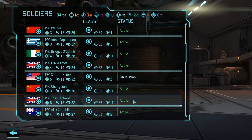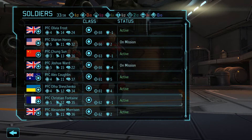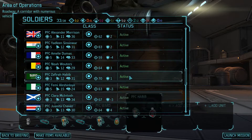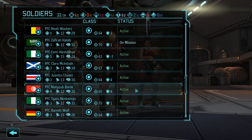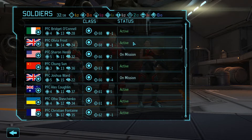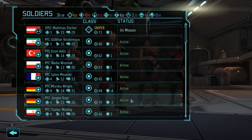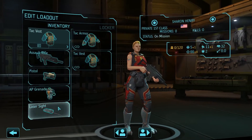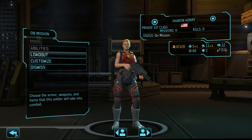Sharon Henry, come on down — you have a laser sight, but you'll be giving that back. Josh Ward as well. Looking for soldiers with five health as my starting mark. Someone has low health but really high aim, so we'll take them. Olivia Frost looks good too. Customizing loadouts: no laser sight needed for some, high explosive grenades for others. We're still well-stocked on HE grenades. One soldier accidentally got an alien trophy — not what we want.